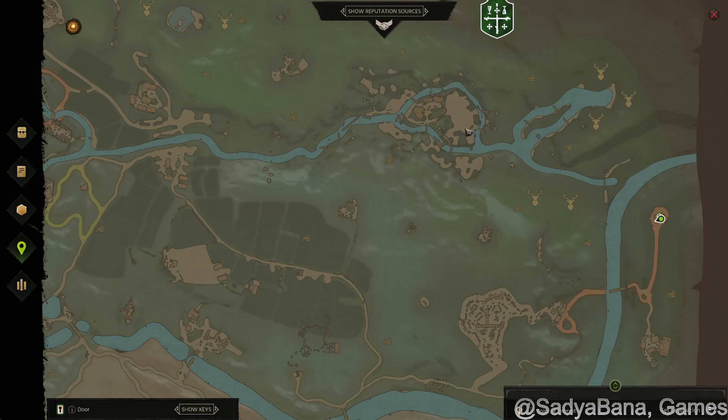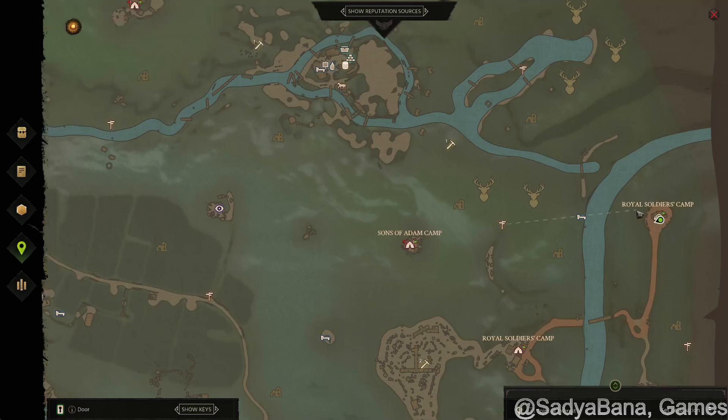Pretty close to your main camp where you start the game, here east is a little camp for the bad guys — the Royal Soldiers Camp. You just go east along the river here, cross this other bigger stream, and there's a circular camp here.